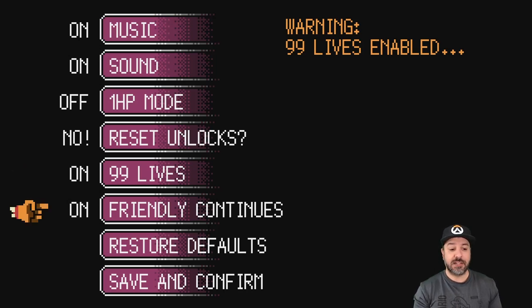However, if you go into the config - and I recommend you do this for your first playthrough - you have the option to turn on the 99 lives option, which gives you enough lives. I've never gone beyond five or ten lives to finish the game. I also seriously recommend turning on friendly continues, which basically puts checkpoints in the levels so if you die, you only have to start over from the last door.